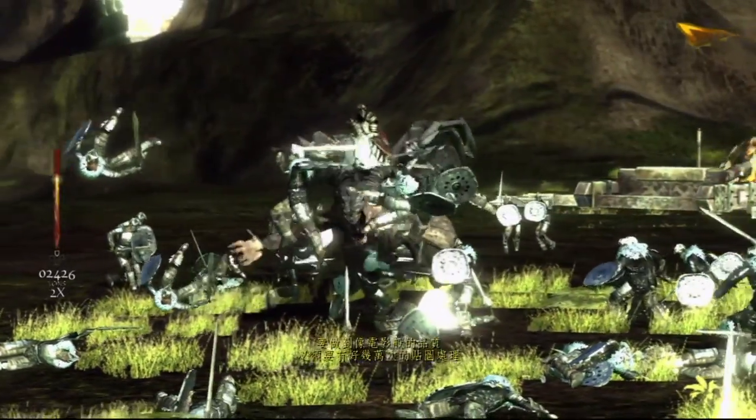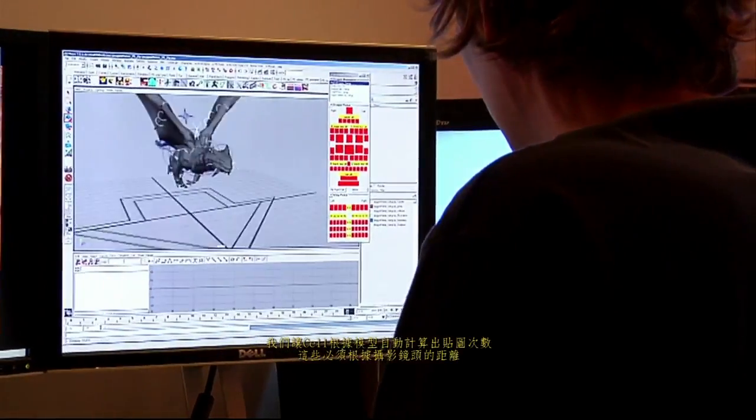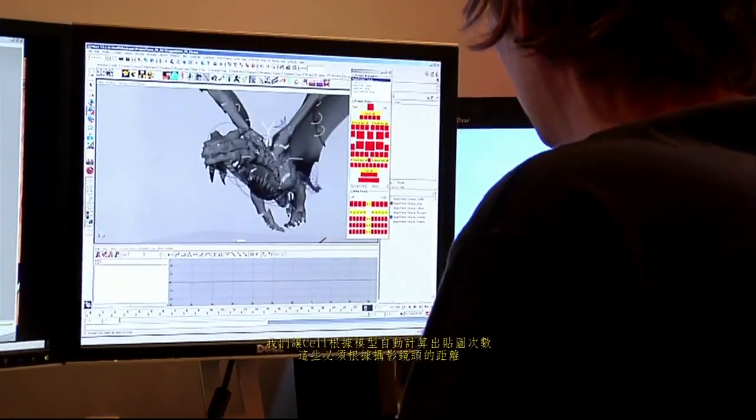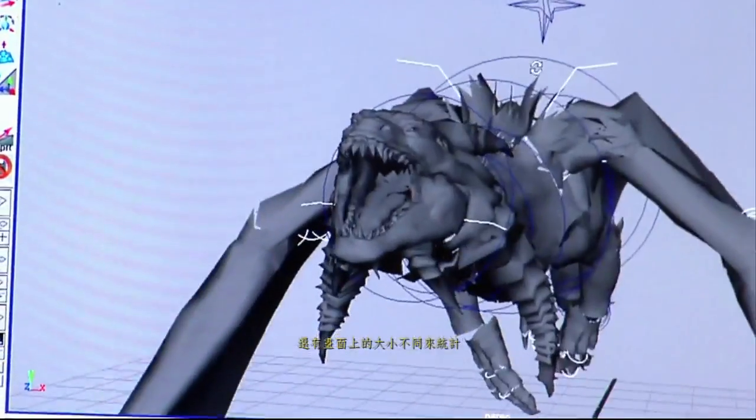We're building assets that are movie quality — we take them to the millions of polygons. We're running algorithms that decide how many polygons any given object on the screen should be using, based on how far it is from the camera and how big it is on the screen.